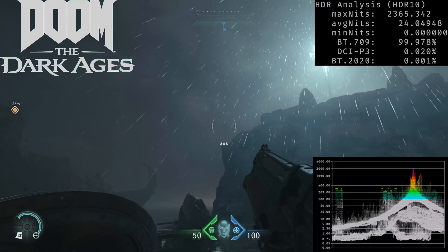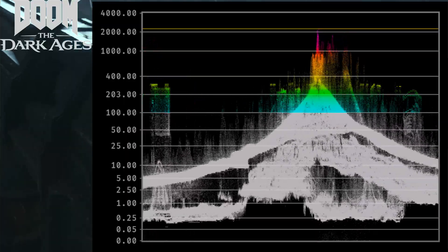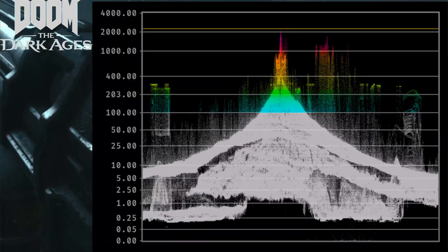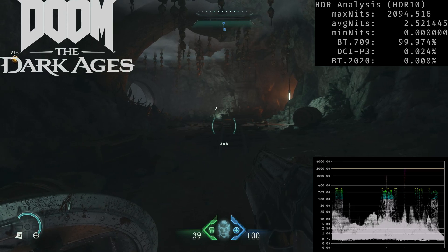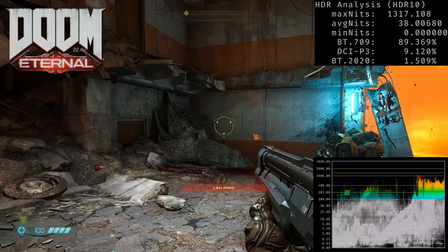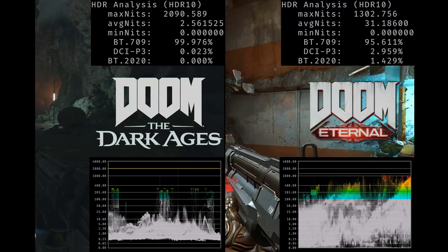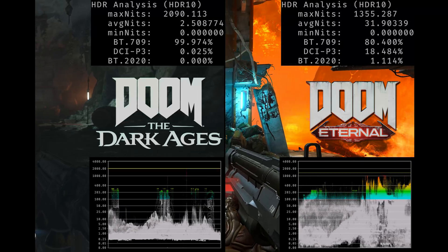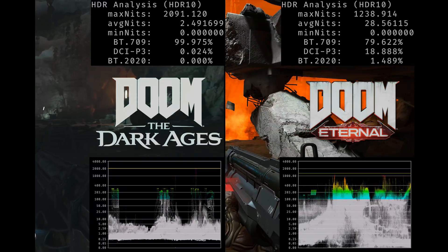The main reason why this game looks so washed out in HDR is the HDR Black Level Floor. We've seen many games lately where the HDR Black Level Floor hovers around 0.05 nits — and while that's not perfect, it's something you can live with. But in this case, we're talking about an HDR Black Level Floor of around 0.25 nits, which is much, much higher than 0.05 nits, and that's why this game looks so washed out.